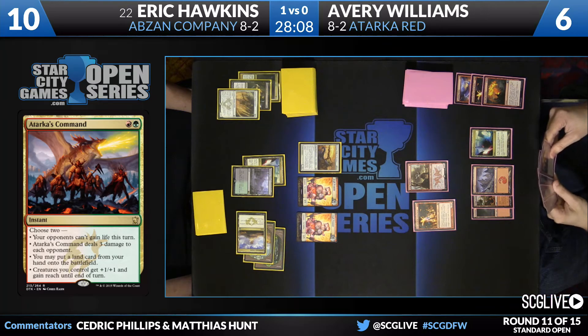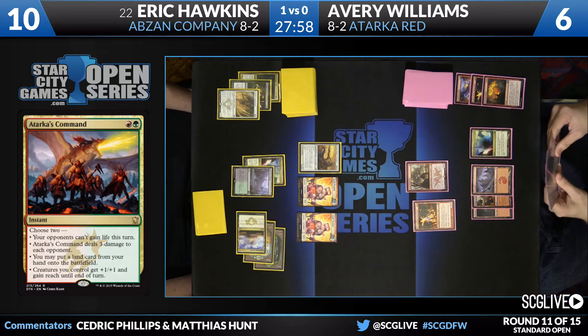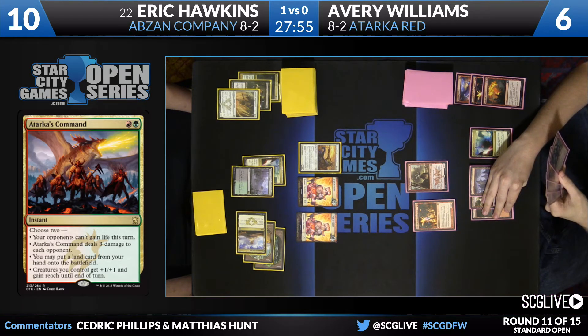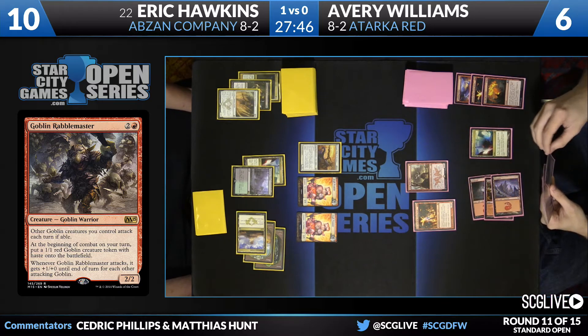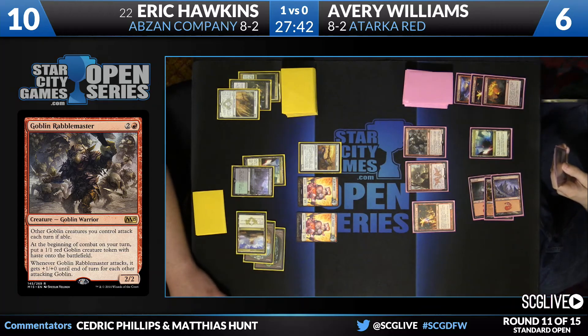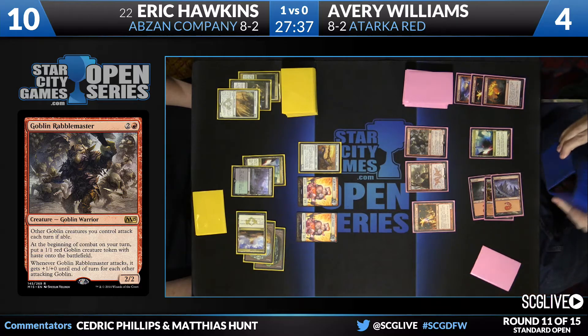That was a unique scenario that happened — so he's just been letting these cat tokens actually do things that they consistently won't do. They're just accruing on the board. Brumaz should be by himself — he should just be a 3-4 out there; you shouldn't have this pride of cats following him. Now there's a land. He can Stoke and Atarka's Command in the same turn now. But damage is adding up — this Eidolon is no longer good for Avery. He's at a lower life total — you feel like he has to Stoke the Brumaz here.